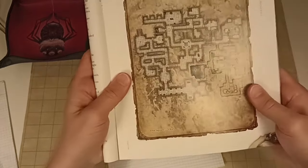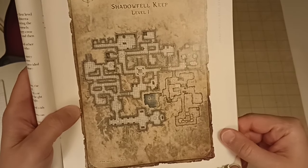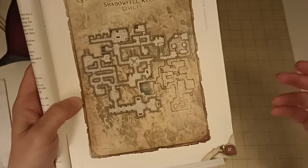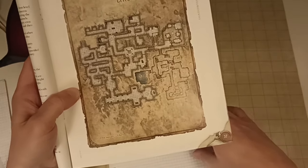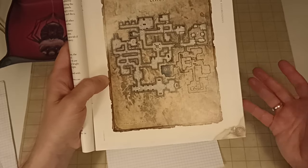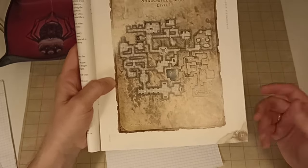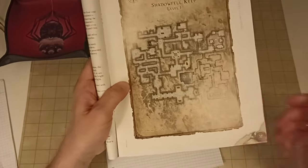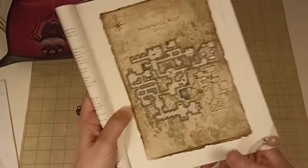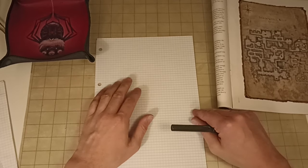I'll start in the middle of the paper and begin with the stairway. Let me show you the map real quick - this is the map of Shadowfell Keep, nicely keyed with 11 areas. I combined areas 9 and 10 into one area. I'll roll a d10 and the number will correspond to the area I encounter, then redraw the dungeon with a different layout on my graph paper as I explore it.